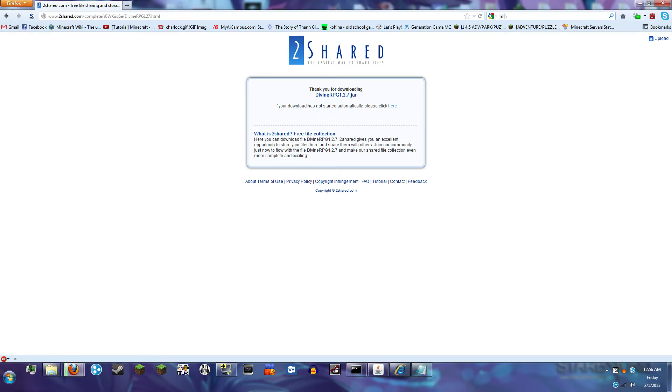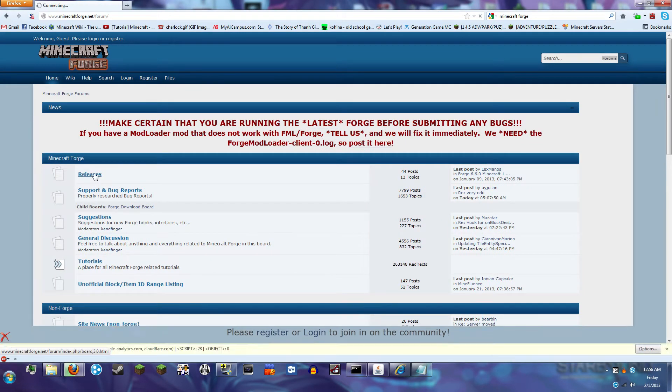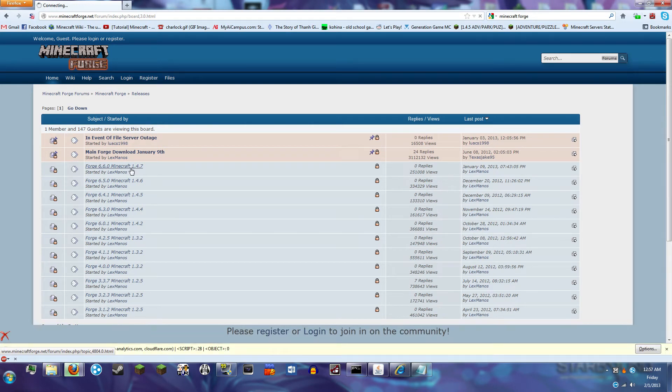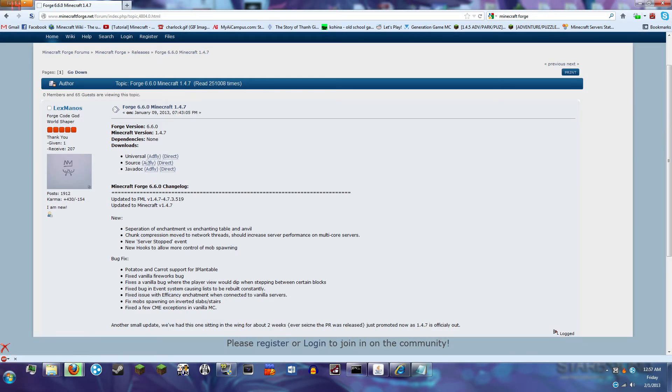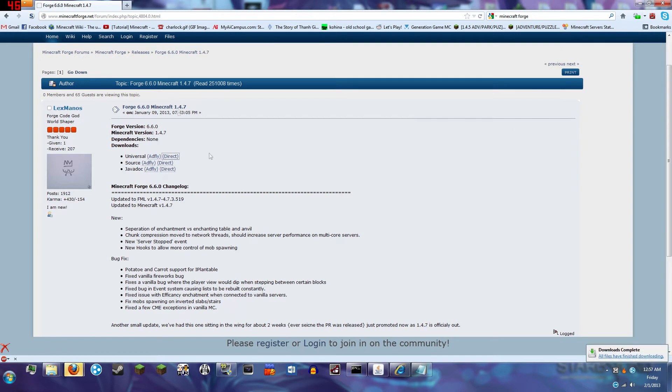Now lastly we're going to need Minecraft Forge, because both Balcon's Weapon Mod and Divine RPG require it. Head into the Releases forum and you're going to want version 6.6.0 for Minecraft 1.4.7, and you're going to want the universal version. I'll click on the direct link so we can get through this quickly. And there you go — you have all four mods that you need.